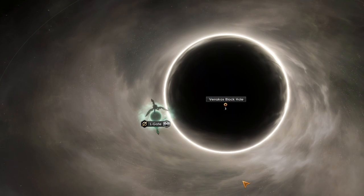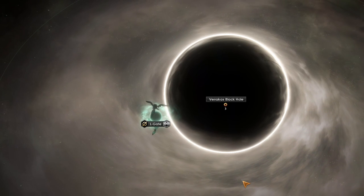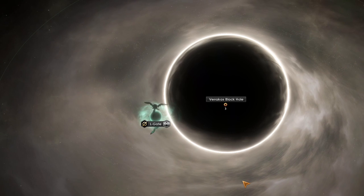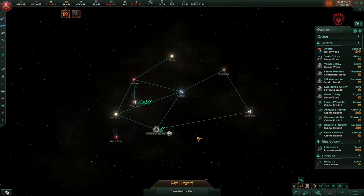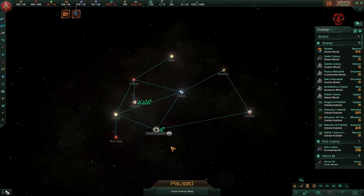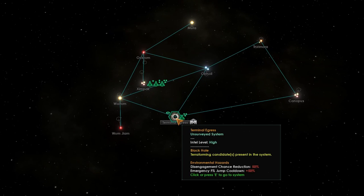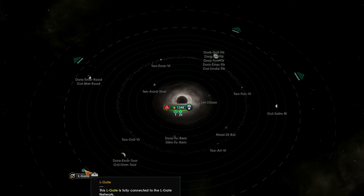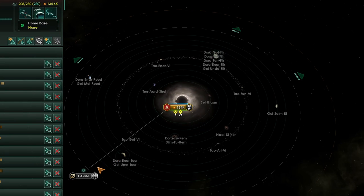L-Gates are very similar to gateways with a few key differences. You can never build L-Gates — you can only activate the system or the network as it exists in the galaxy. L-Gates can be found around black holes, and when you open up the L-Gates, a small cluster of stars will appear off to the side of the main galactic body. This cluster is only reachable via the terminal egress system, which contains the central node in the L-Gate network. Every L-Gate is connected to this L-Gate in terminal egress, so if you want to fly anywhere from one L-Gate, you first have to come to terminal egress and then fly from there to any other L-Gate.